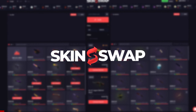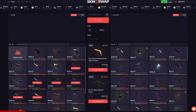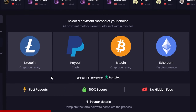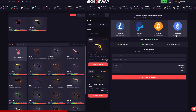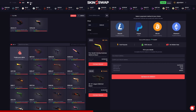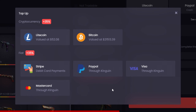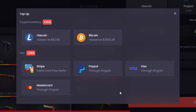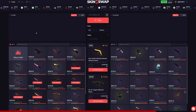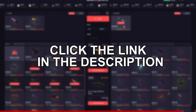Before we get into this video I gotta tell you guys about skinswap.com. This is a brand new trading site for CS:GO and Rust skins where you can also sell and buy skins for cash. When you click on the sell tab you can sell skins for litecoin, PayPal, Bitcoin, or Ethereum and you'll receive the money instantly after accepting the trade. If you want to buy skins, they offer a 35% bonus on top of any deposit method — litecoin, Bitcoin, or direct card payment. You can also use my code 'jordanr' by clicking the link in the description.